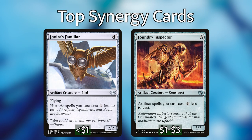Next we have Joyous Familiar and Foundry Inspector, both of which make your artifact spells cost one less to cast, with the added bonus of Joyous Familiar making your legendary creatures cost less — which means both of your commanders will cost less. On top of that, they're both artifacts, so they're contributing to that three and four converted mana cost protection. These are going to make your artifact spells much easier to cast and help accelerate your game plan in almost every deck that you're going to have Rebbec in.